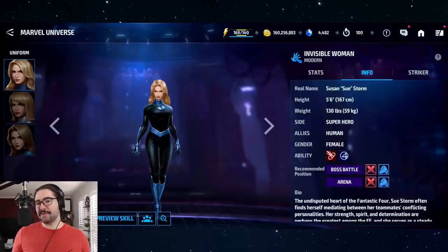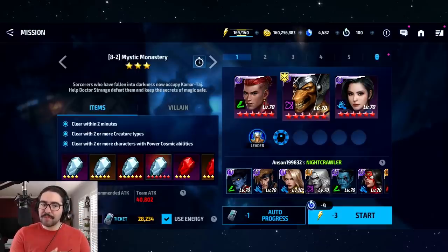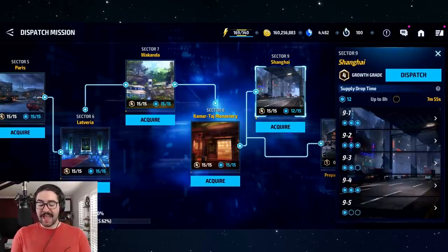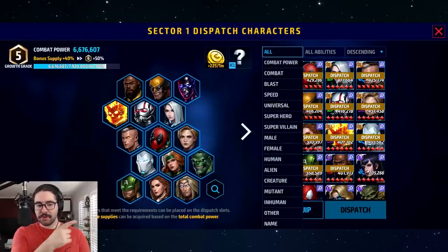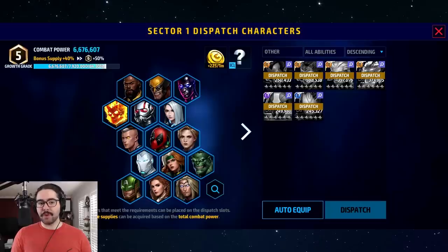Alternatively, you can click on individual characters, click details, and see their listed abilities. Or go into the Marvel Universe tab, click on a character, go to info, and see their abilities there. For character types or race - because you'll sometimes need creature types, inhuman types, other types - just go into any sector, go to dispatch, use the drop-down menu underneath the character, click 'all,' and filter by race: human, alien, creature, mutant, inhuman, and other.